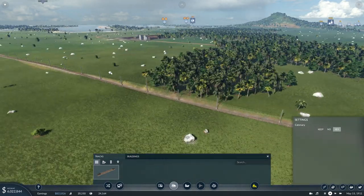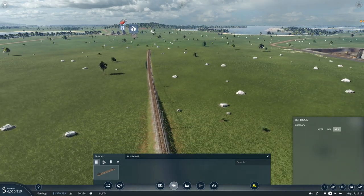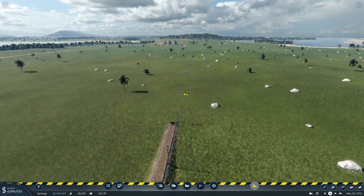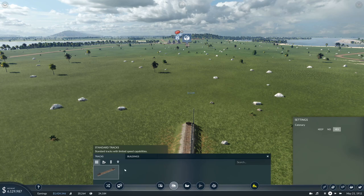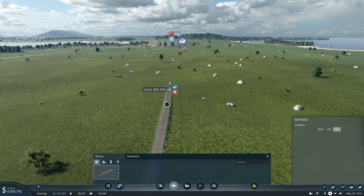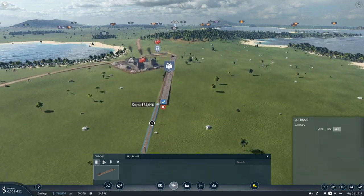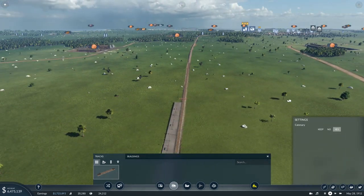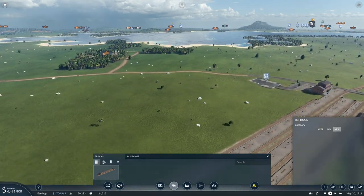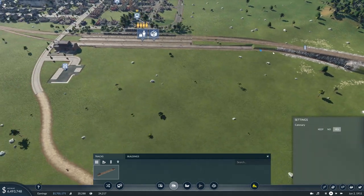Interesting - it has got electric on it. I don't know if we've actually got an electric train yet. I'm going in completely the wrong direction here, let's just back that up a bit. I don't remember it always giving you a refund on this game - when you delete stuff now, you do get a refund. Let's just get that straight. So it's not that far, but I'm hoping it's going to make a big difference to the amount of brick we can move.